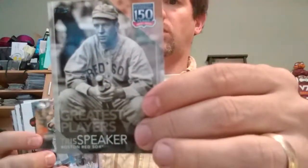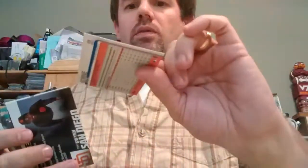Getting into some of the inserts. We've got Tris Speaker — Greatest Players. Nice foil. Austin Romain, San Diego Padres. Tony Gwynn — Greatest Feats — I like that one. We've got two of them in there. Franchise Feats, Houston Astros, for Jose Altuve.